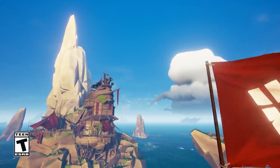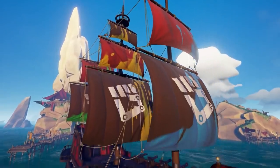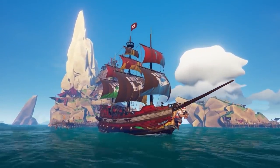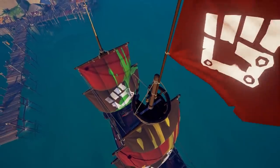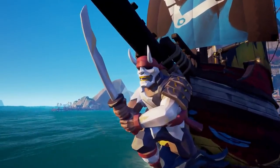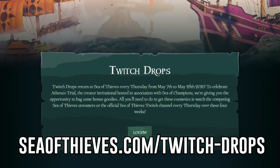Here's how it works. Each day between 10am BST to 10am BST there will be unique items up for grabs. These drops range from a variety of Bleeding Edge ship cosmetics to the lovely Onyx items. You can see what item is up for grabs on the Sea of Thieves website, revealed daily at seaofthieves.com/twitch-drops.